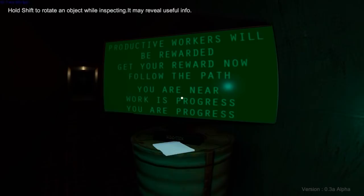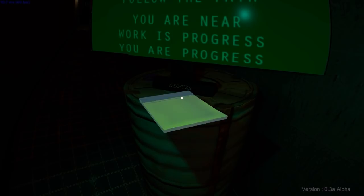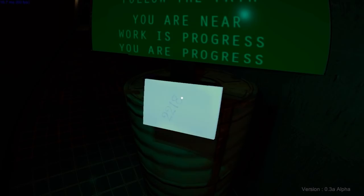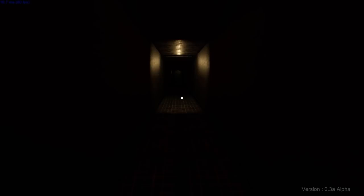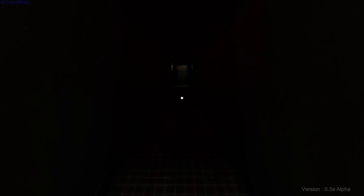'Productive workers will be rewarded. Get your reward now. Follow the path.' What's this? Hold on - there's something on the back. 2218? Some sort of code for something - a password maybe? 2218. I'll keep that in mind. I do actually have a pen and paper; maybe I'll be required to use them. I don't know how complex this is going to be.